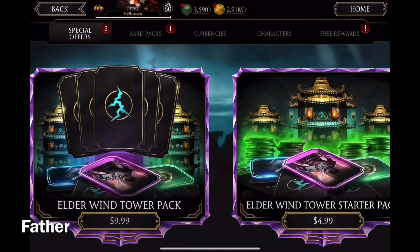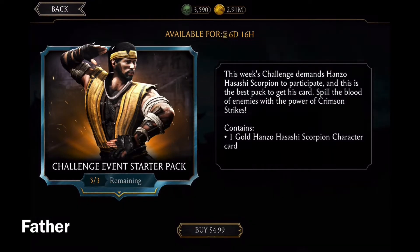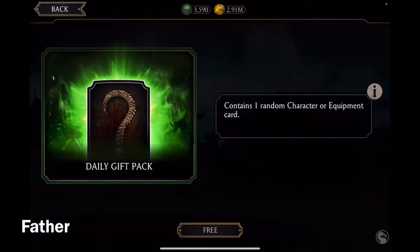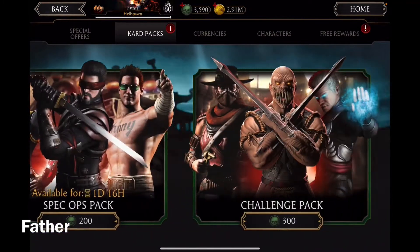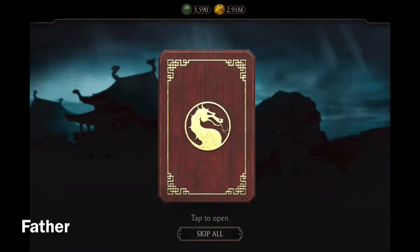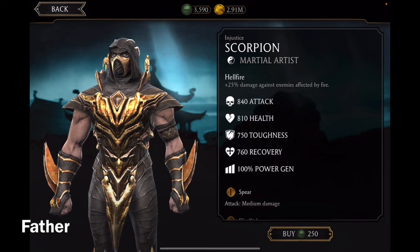Now there are two new packs. The challenge event starter pack is the Hanzo Hasashi — Scorpion — pack. Then there's a gift pack; hopefully I could get either a rare equipment or gold character, that would be cool. I just got Casey Cage as a silver character, so more coins for me. Now for a bronze pack — earlier I checked the character store to buy; I got a surgeon bronze character for the bronze pack.